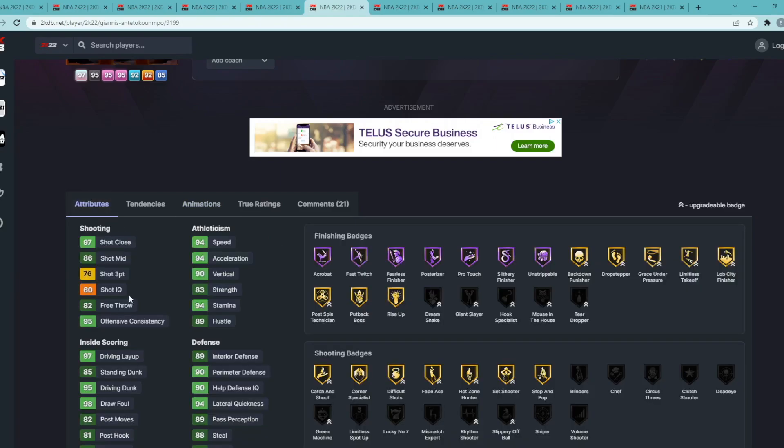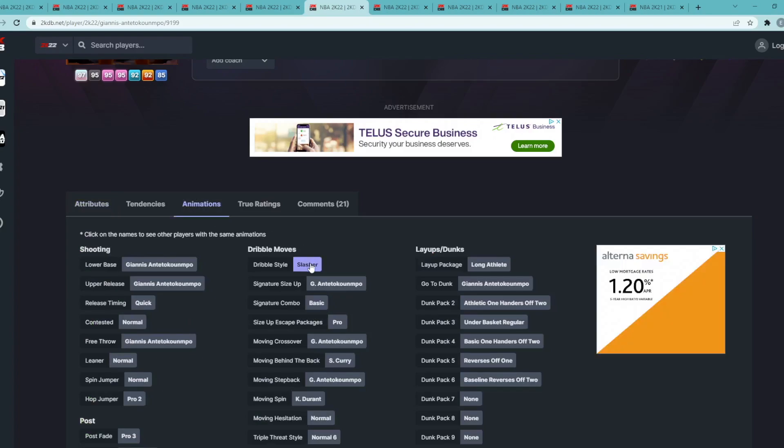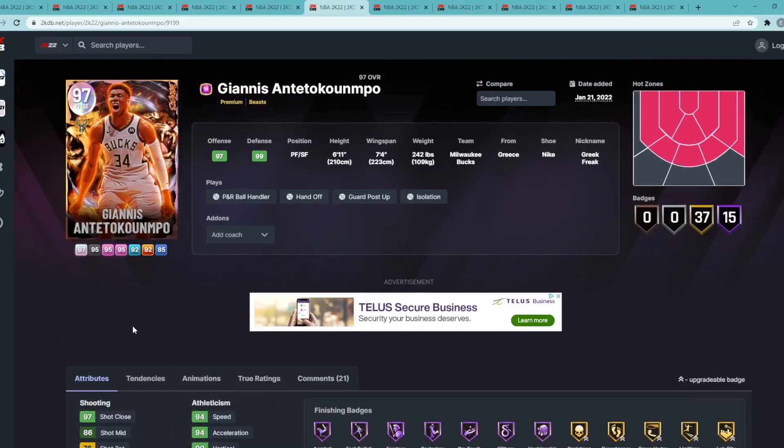He plays like he has 99 interior and 99 perimeter defense — still one of the best defensive cards in the game. His jump shot is on quick, which is nice. When we get a Giannis with Quicker Shifty dribble style, a higher three-ball upgradeable with a coach or diamond shoe, he's going to be insane. But even his Galaxy Opal is the sixth best small forward in the game.